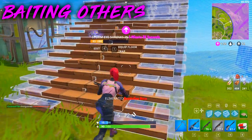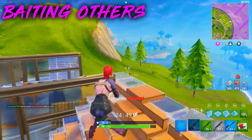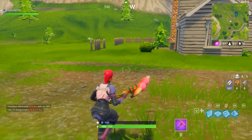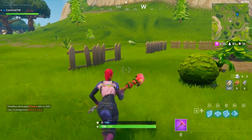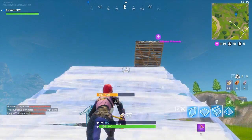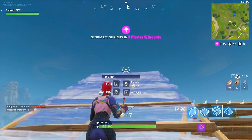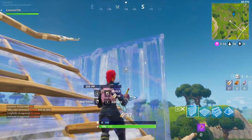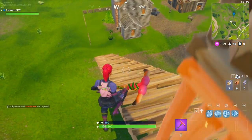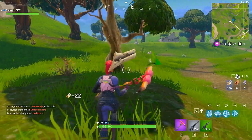A tip for this: always try to have the high ground over your opponents. If someone is trying to rush you by building up stairs, I recommend you build up stairs alongside them. When you get on an even level with them, build up two walls to block them off, then build another set of stairs, look back down at them, and shoot at them. That gives you the high ground over a player — it's kind of a defensive and offensive thing.